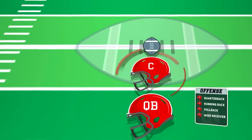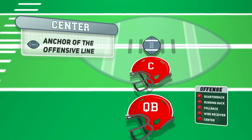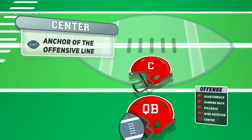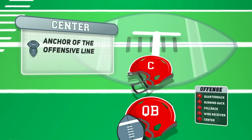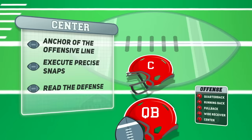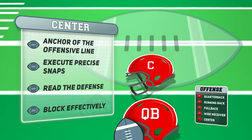Positioned directly on top of the ball, the center is the anchor of the offensive line. They are responsible for starting every offensive play by snapping the ball to the quarterback and for providing leadership and communication to the rest of the line. Their ability to execute precise snaps, read the defense, and block effectively is vital for the success of the offense and the team.